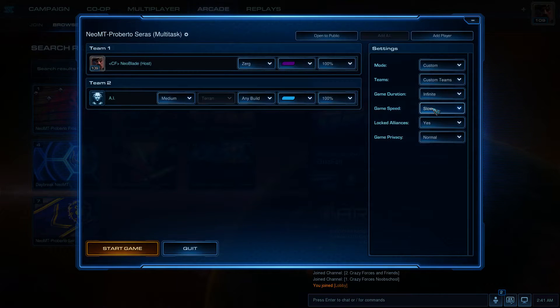Somehow my game speed is always set to slow, even if I set it to faster — I don't understand why. Some people told me it is set to normal, but for them it's set to slow. I have to please take a look at game speed and set it to faster, of course.